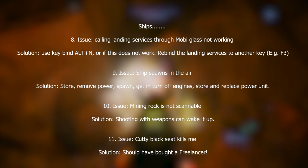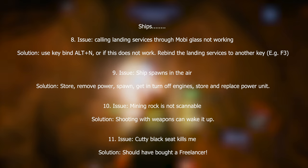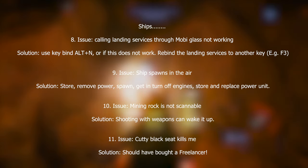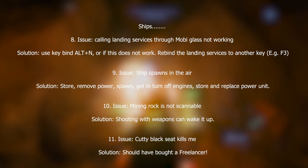Issue nine: the ship spawns in the air. Solution: store your ship, press F1 and go to ship components, take out the power component and save, then respawn your ship, get in it, turn the engines off, store it again, put the power unit back in, recall your ship, and it should be fine.